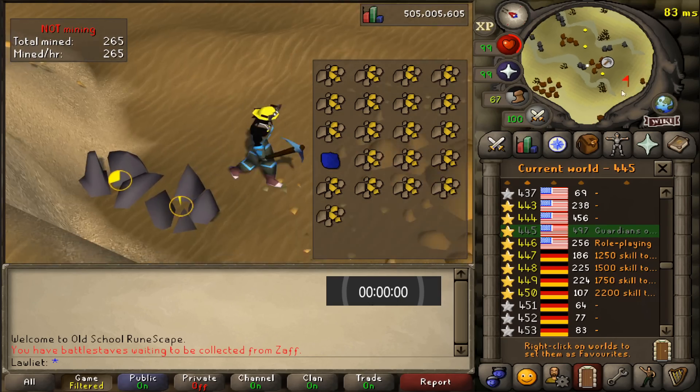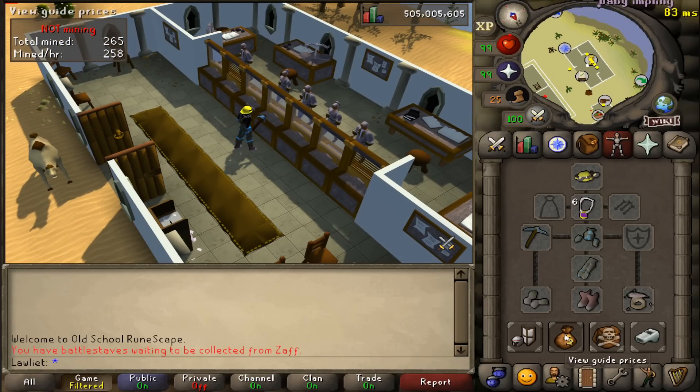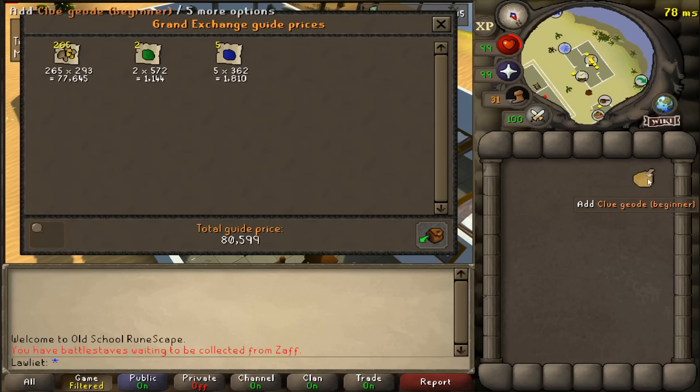After one hour of mining gold ore, this is what we're left with: 265 pieces of gold ore valued at just around 77,000 gp. We also got some gems to add to it, so in total it's about 80.5k, along with a beginner clue scroll that we received.